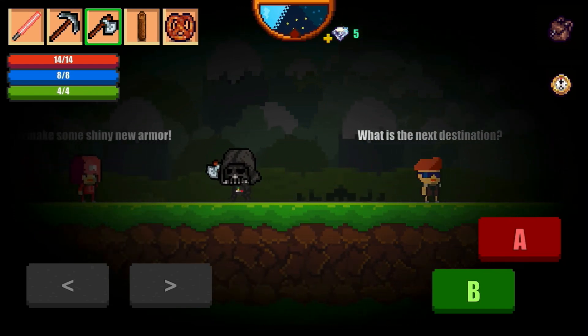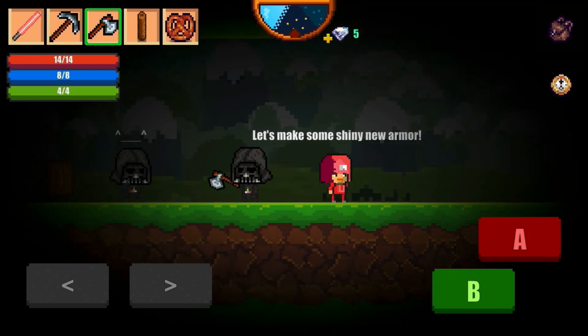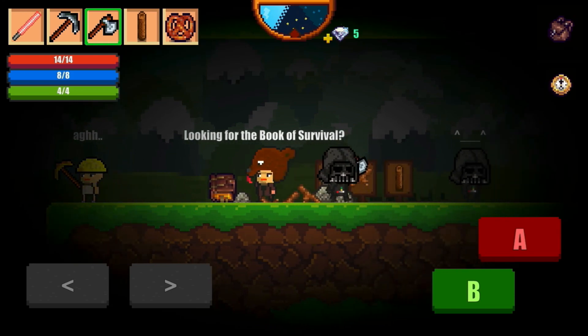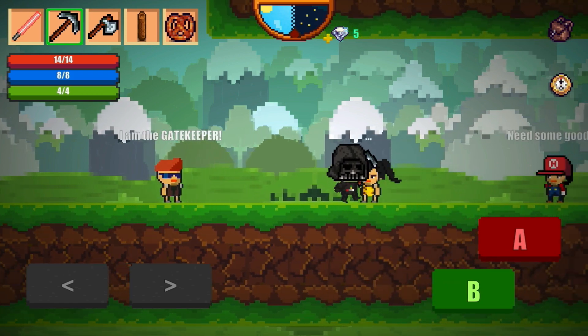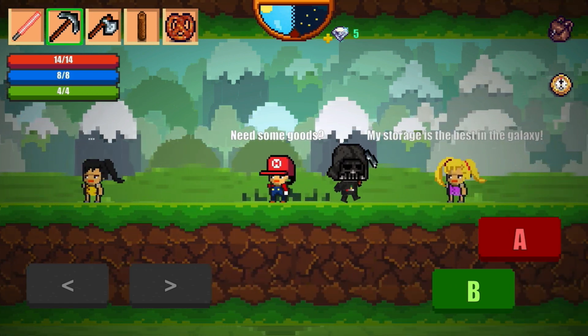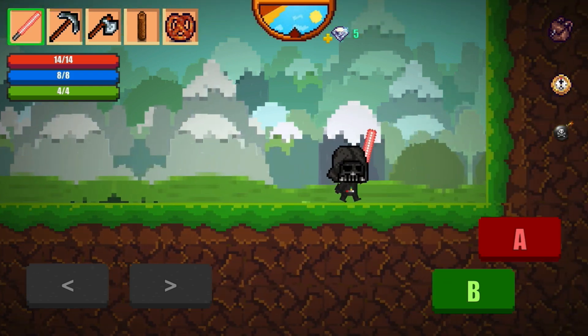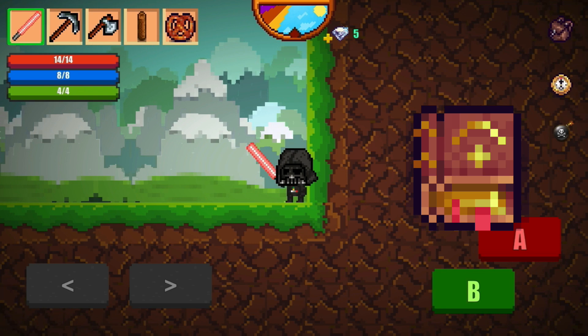Coal is easy to get, so smelting iron and gold won't take too long — you won't be sitting and waiting for hours. If you're having trouble getting bars, ask people on my server; they can give you ore variants. Be careful trading with some players who might try to charge a higher price, but it's not a big deal since these ores become very abundant in higher areas.